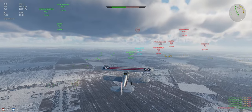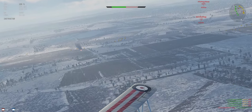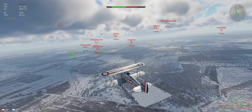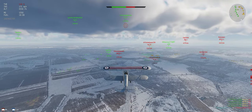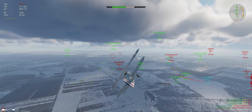Running parallel on our side of the map with our ground forces — really don't want to go over into that area, we'd just end up getting shot down. If you're low and slow under the opponent's spawn, you're just asking to get shot down.